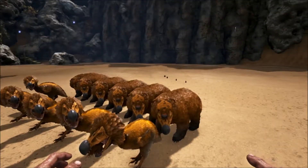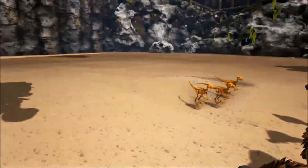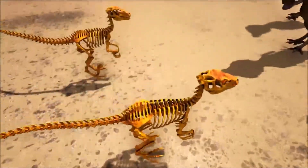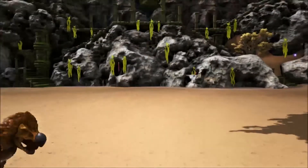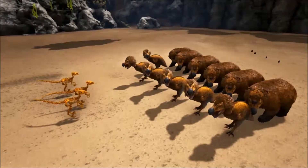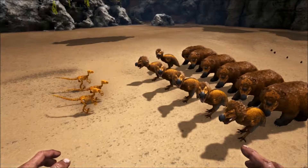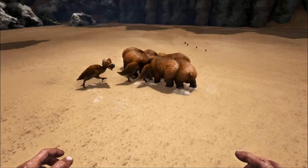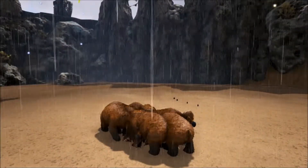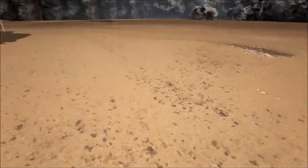Hier komme ich auch schon mit der nächsten Horde an. Hier sind nun zwölf meiner Dodo-Kämpfer, also sechs Dodo-Birds und sechs Dodo-Bären. Und auf der Seite hier sind drei Acent-Raptors. Das sind halt Alpha-Raptors, nur halt in Skelett und in Orange. Wir starten das Battle auch schon. Ich glaube diesmal werden die Dodos gewinnen, denn bis jetzt haben sie am Anfang immer alle von den Acent-Raptors fertig gemacht. Es sind alle tot und es fängt an zu regnen - wie ich es mir gedacht habe.